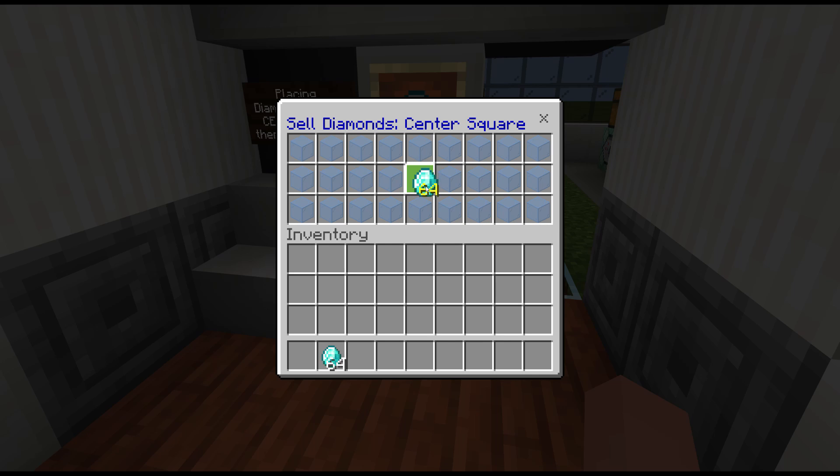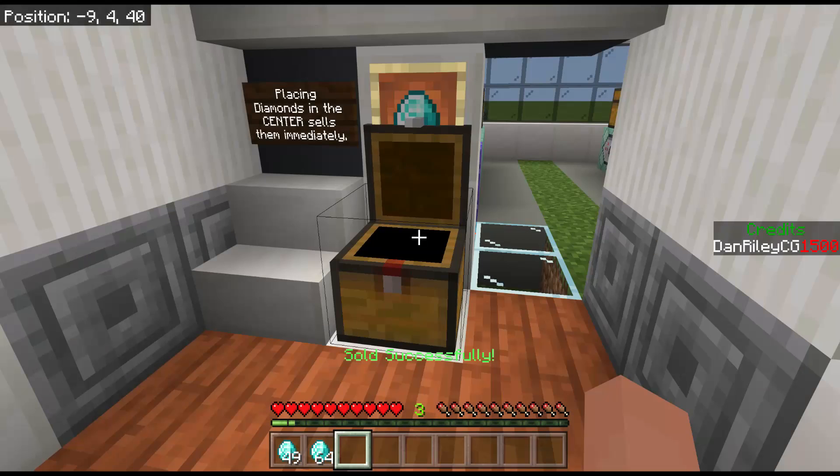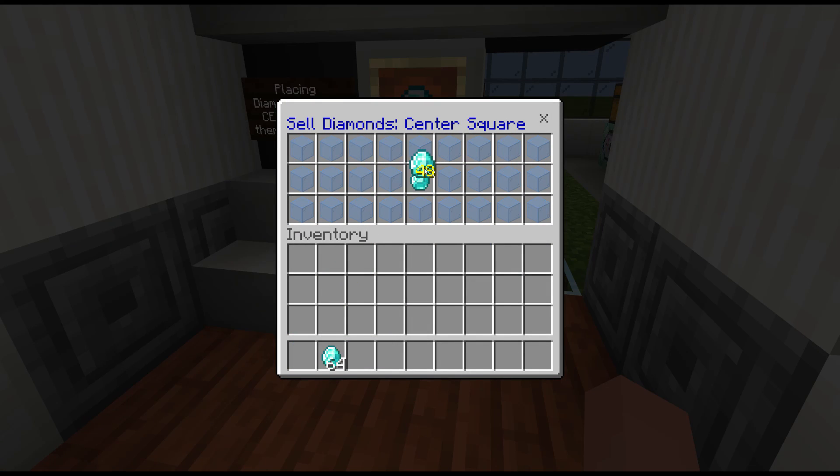Here I can hover over with my whole stack, and then on PC I can just right click and drop one in at a time. As you can see, I'm getting my money. Look at that — as fast as I press the button, I'll get my money. It's really cool because it's very, very quick — as fast as you can press the button.